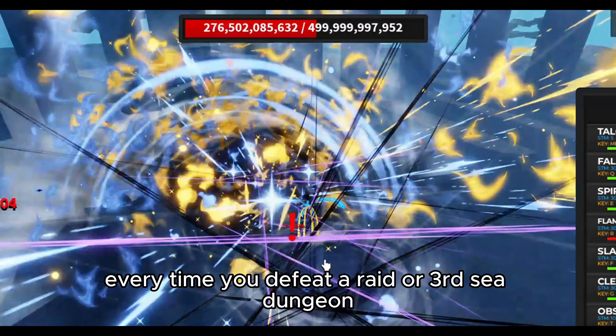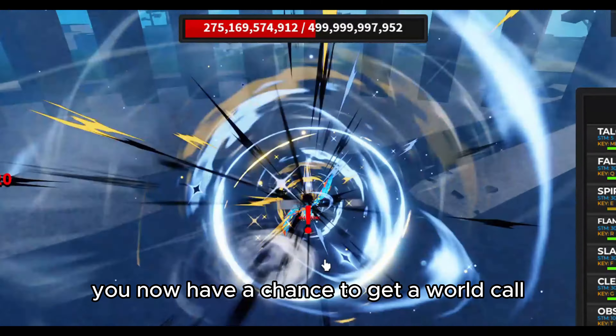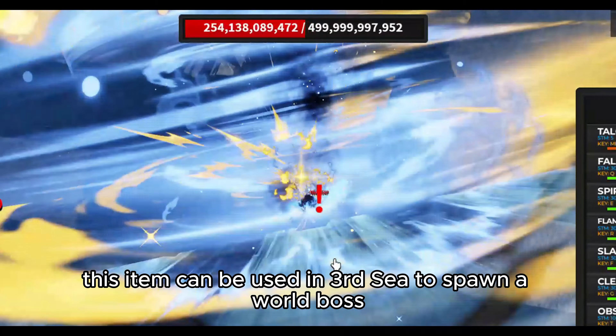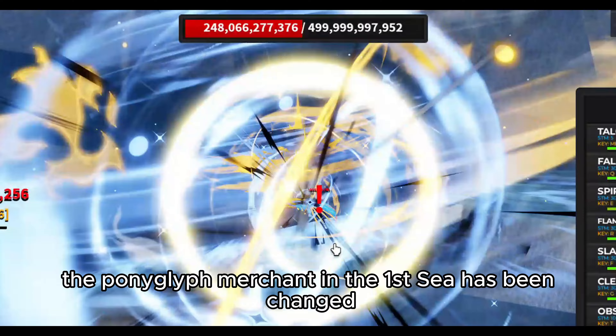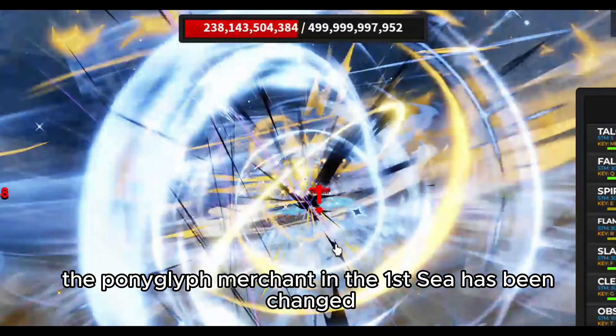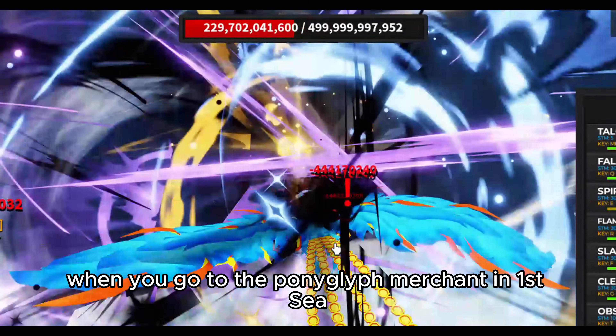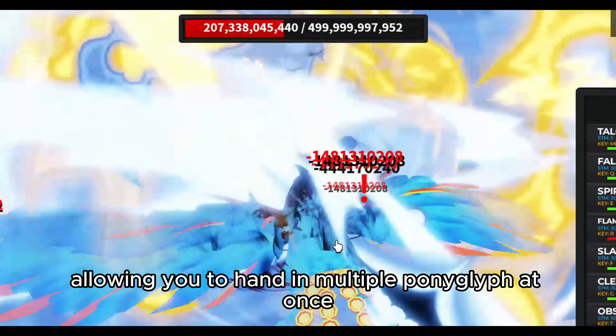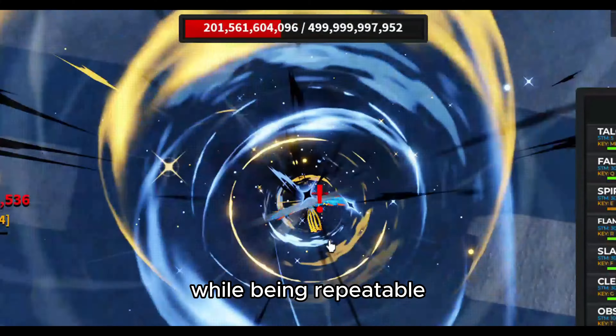There is a new item called World Call. Every time you defeat a raid or third sea dungeon, you now have a chance to get a World Call. This item can be used in third sea to spawn a world boss. The pawn glyph merchant in first sea has also been changed — it now functions much easier, allowing you to hand in multiple pawn glyphs at once while being repeatable.